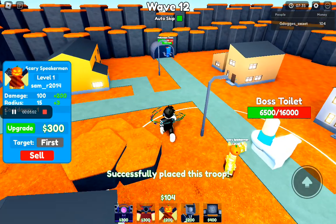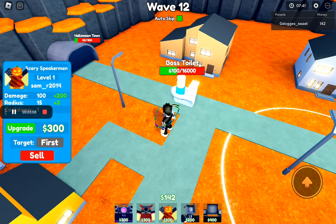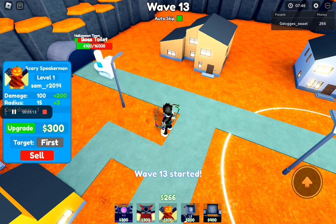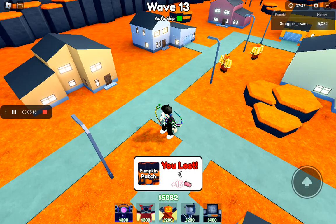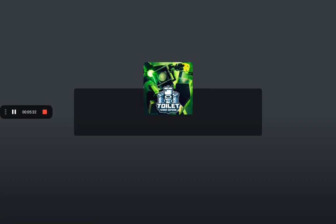If you die, it is alright. You would probably get to wave 12 or 13 and then die, but it will be okay. As you can see, because I got to wave 13 I got 15 candy. If you get to wave 12 you get 12, so 12 times 30 minutes equals 360 candy. With 15 it would be 460 to 500. Hope you enjoyed this video — see you in the next one, peace!